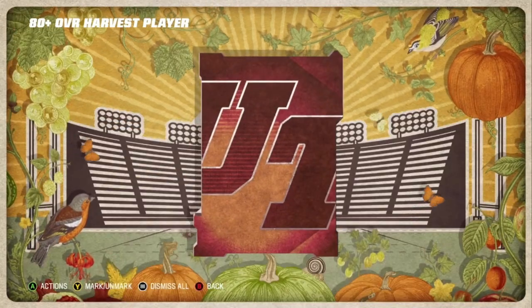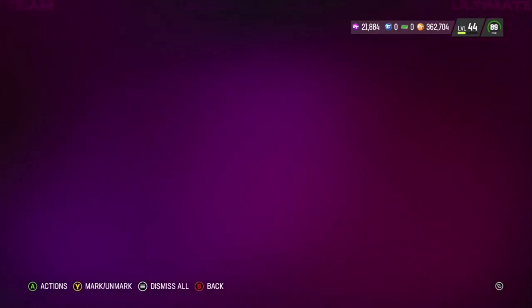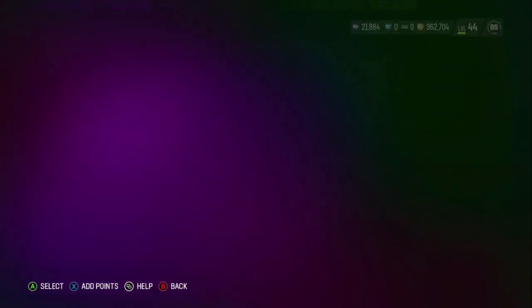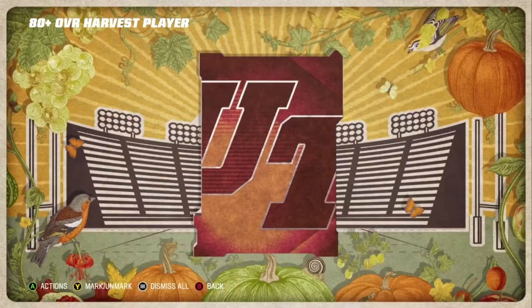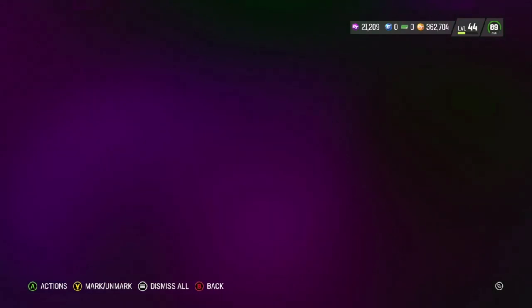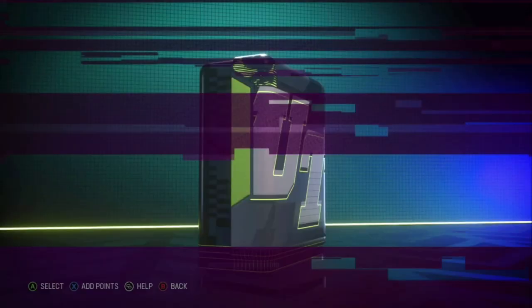As we open the first pack, we get an 88 Alex Singleton right off the bat — okay, we're starting off good! The training re-roll packs are three thousand training each. The market and all the cards are just super expensive right now — I barely have any coins and I can't even afford to do these training re-roll packs honestly.